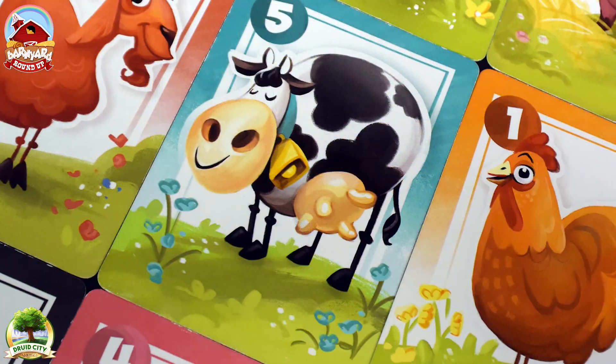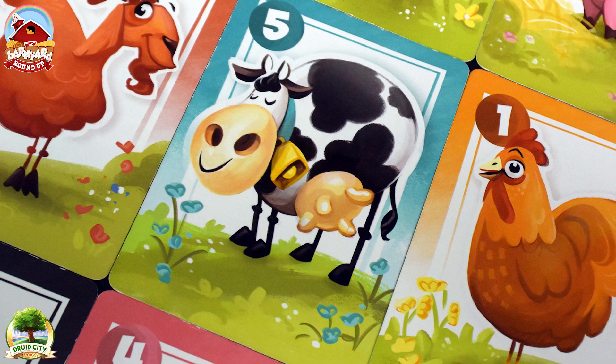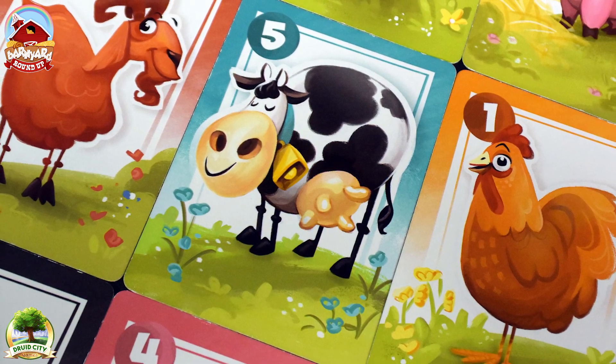For example, I take two cards and say 'Jeremy, those are two cows.' He says 'I agree, they are two cows,' but they're not — they're sheep — so I get to keep them in my farm. If I had said 'these are two sheep' and he guessed yes, he'd get to keep them. The onus is on the guesser: guess correctly and you take the animals; guess incorrectly and the person handing the cards over keeps them. Whoever gets the cards places them in their farm.